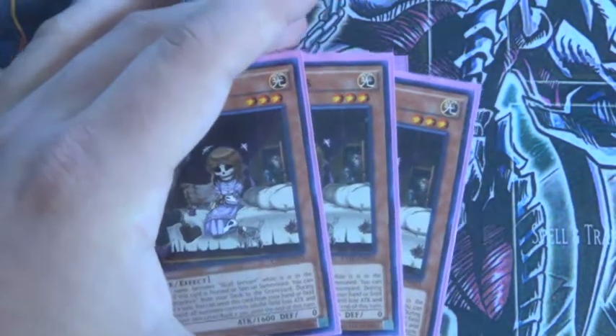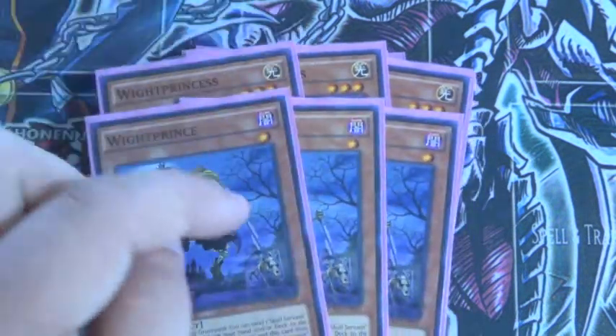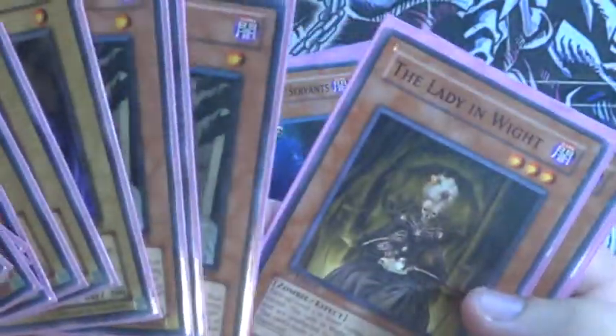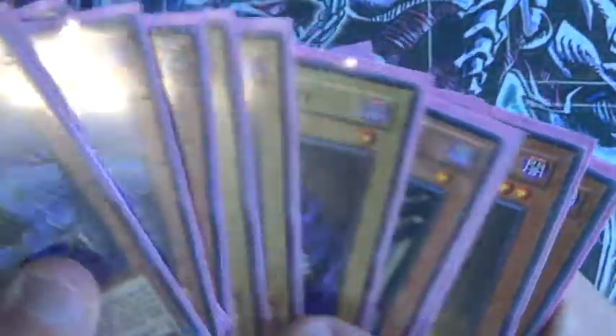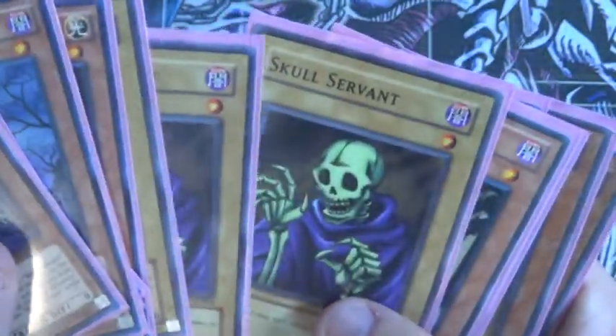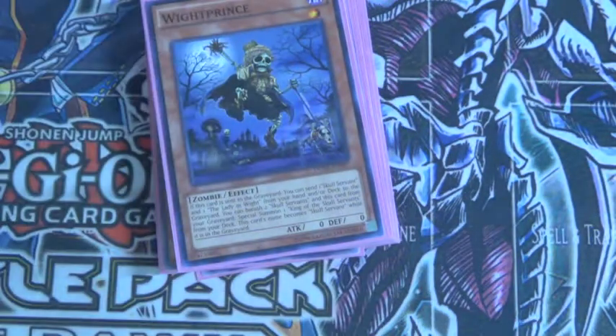And then White Prince — or White Princess. Her effect is that when she's normal or special summoned, she can send White Prince from the deck to the grave. And then his effect goes off, letting you send a Lay of Wit from your deck to the grave or hand, and also a Skull Servant — the Skull Servant has to be the normal monster, it cannot be anything else.